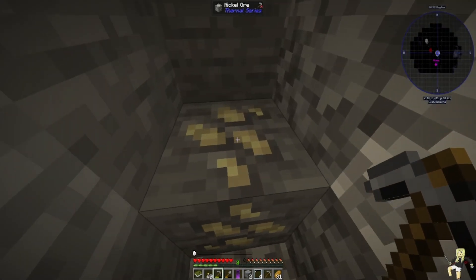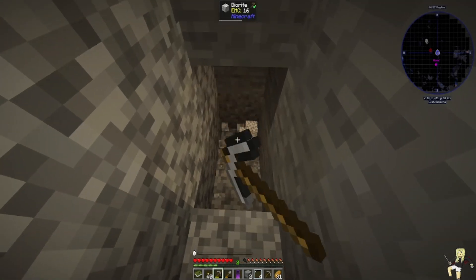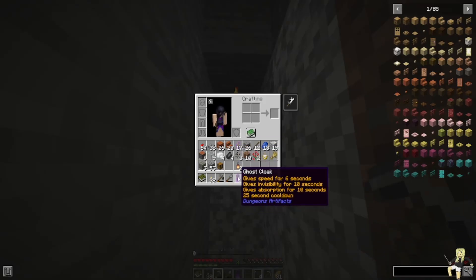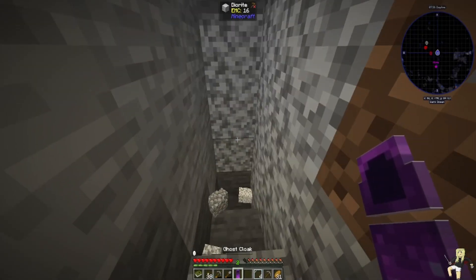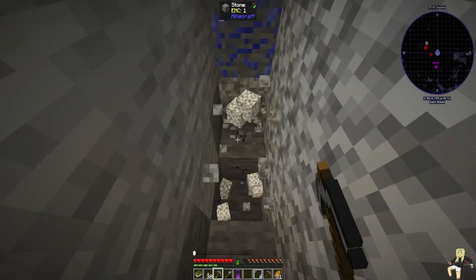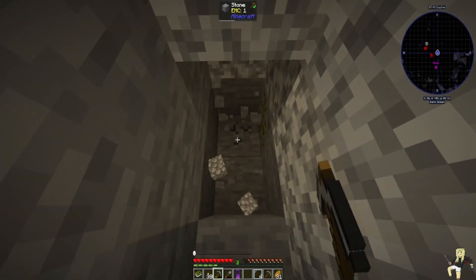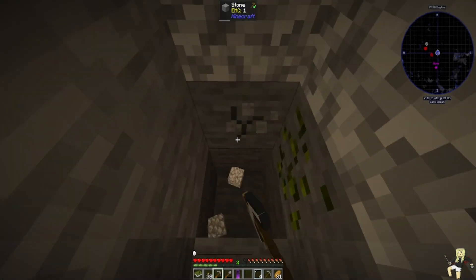Not too bad. Right, what are you? Nickel ore — I can't mine you yet. Okay, fine. What is this actually? It gives speed for 6 seconds, speed for 10 seconds. How do I do that? I don't want to waste it though. If I right-click it and it doesn't work anymore, I've completely wasted it, haven't I?